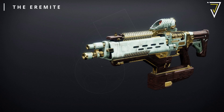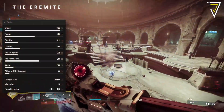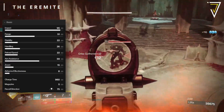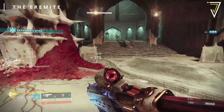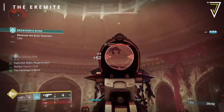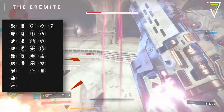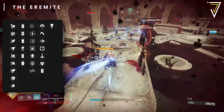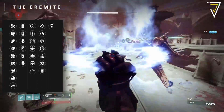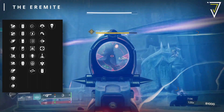Next up we have the Eromite, a legendary energy fusion rifle dealing solar damage. It's a high impact frame — slow firing but high damage — with a charge time of 960 and a fast reload of 2.62 seconds. Fusion rifles are well worth considering as they are an anti-champion weapon this season. The main trait columns include Pulse Monitor, Compulsive Reloader, Offhand Strike, Slick Draw, Envious Assassin, Lead from Gold, and a brand new trait called Hill Clip — reloading shortly after a final blow grants cure to you and nearby allies.